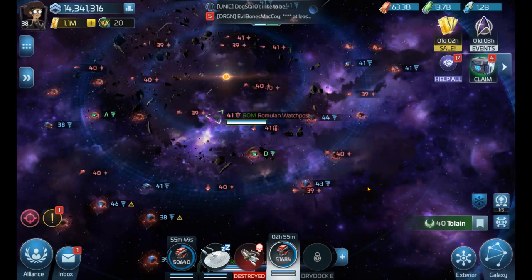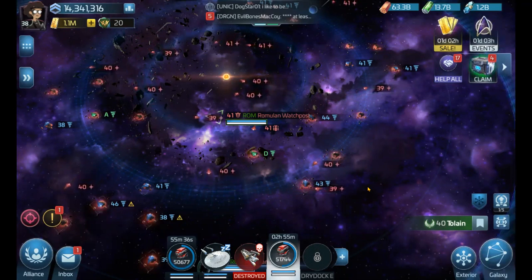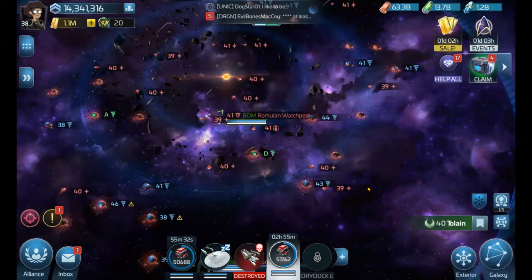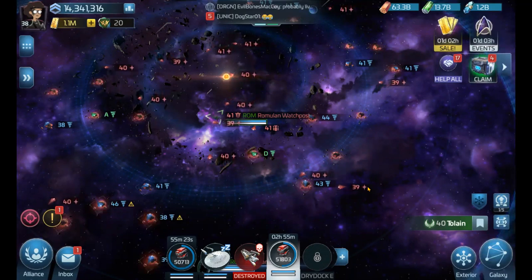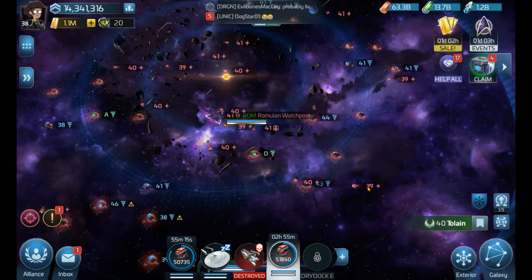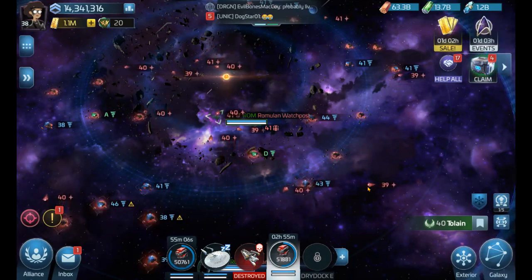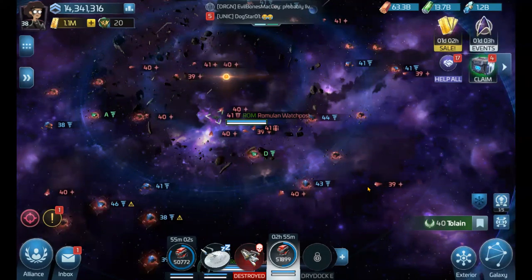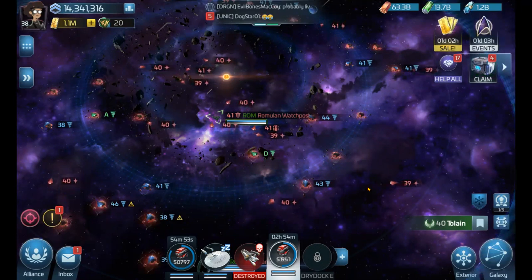Thinking of all three possible outcomes leads into the philosophical question: what do you want from the attacker? What is the resolution you want? Do you want revenge? Do you want an apology? And is it worth it to pursue alliance mediation? Sometimes it's easier just to acknowledge there are trolls in the game or people who want to power flex and just move on. If you feel really strongly about it or feel persecuted, don't hesitate to speak up to your leadership. They'll try to defend you as best they can, and if it's really egregious and things get out of hand, it can lead to a war between alliances — but that would be a topic for another video.